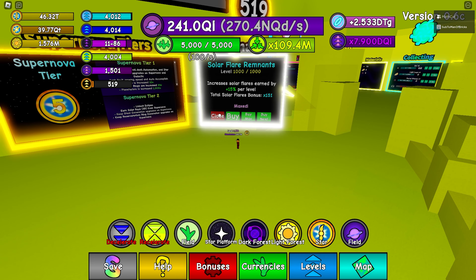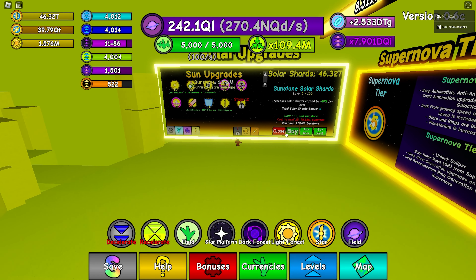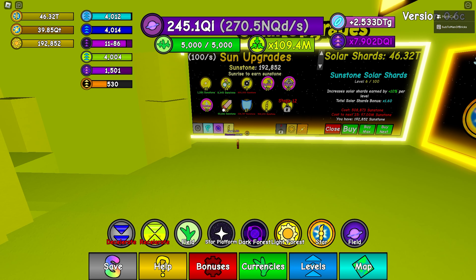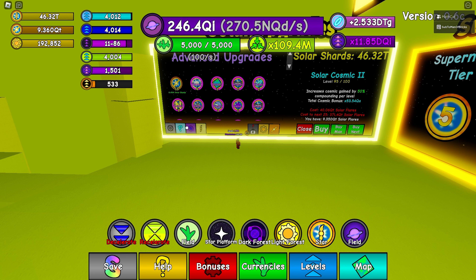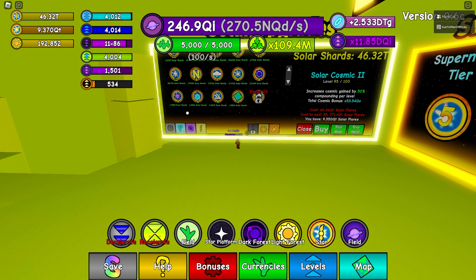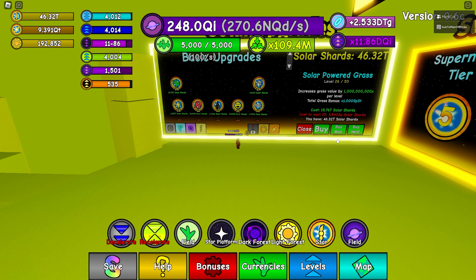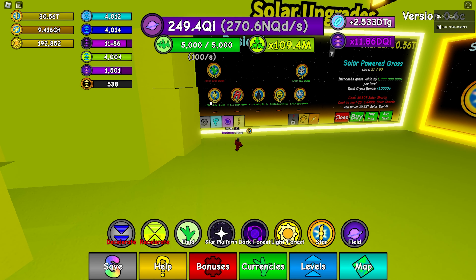Let's check out the other things we've upgraded. Classic stuff — remnants don't really matter anymore, it's literally useless. We've unlocked solar sun shards, which increases solar shards earned by 10 per level; that's actually pretty good because anything that makes solar shards better is just good overall. Unfortunately there's nothing new here or over here, it's just the same old same old.